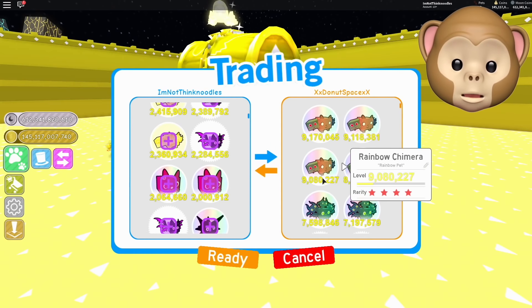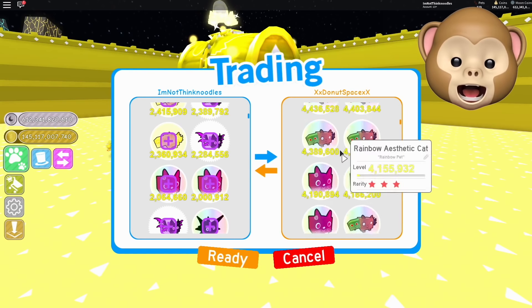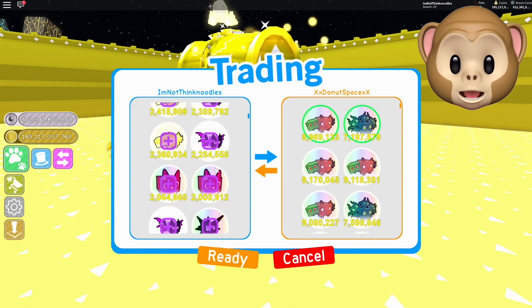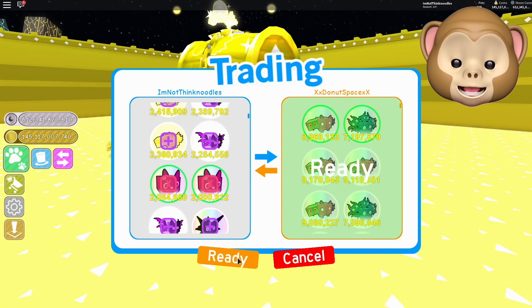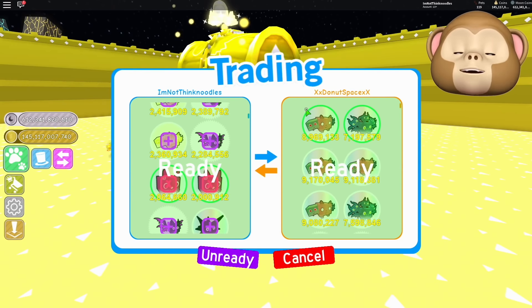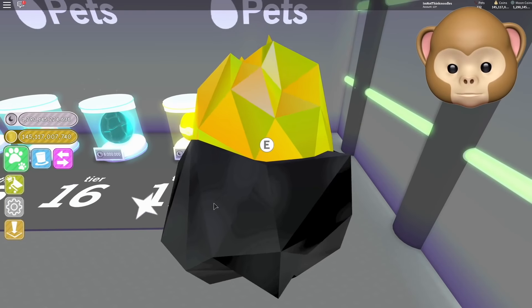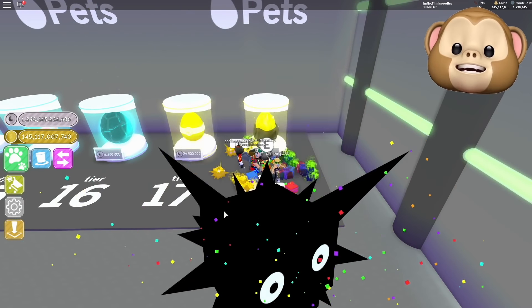Their rainbow pets — I can't even offer them anything good. Mine are all the way down here. 8.9 million and look at this — 7 million. How about I give you like — yeah. Guys, we're going to open up this chest so fast. I need to switch up my team. Holy cow, thank you so much, dude. That's amazing. We just hit it — 1.29 trillion.